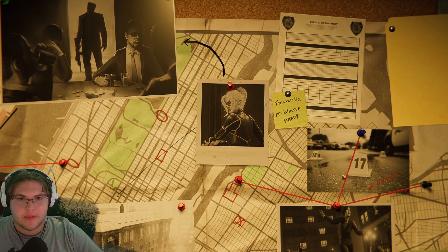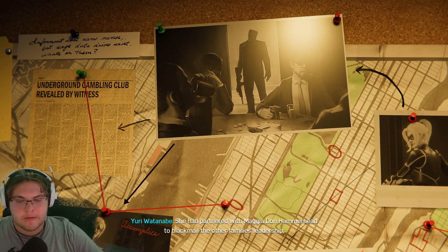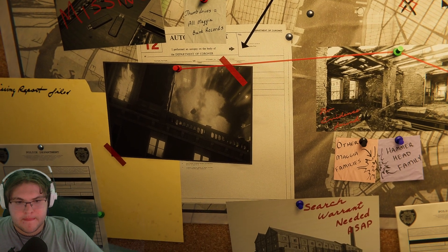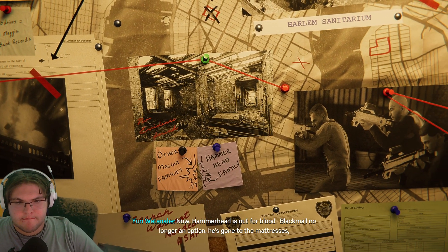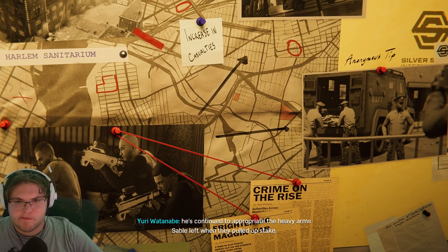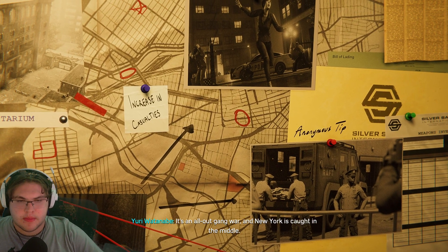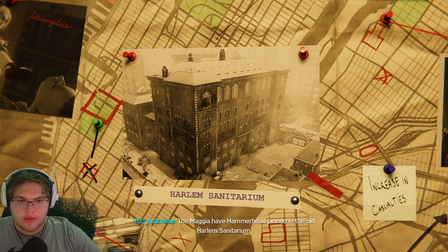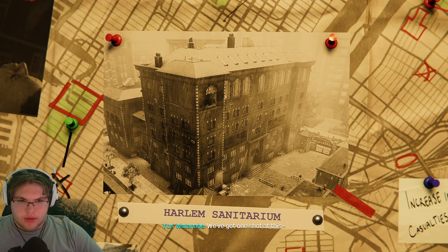Captain Yuri Watanabe, situation report. Felicia Hardy, aka the Black Cat, is missing, presumed dead. She had partnered with Magia Don Hammerhead to blackmail the other family's leadership. Hardy betrayed Hammerhead. Using appropriated Sable weaponry, he retaliated — aggressively. Both Hardy and the blackmail material were lost in his attack. Now Hammerhead is out for blood. Blackmail no longer an option, he's gone to the mattresses, hoping to eliminate the other Magia Dons by force. He's continued to appropriate the heavy arms Sable left behind. We've impounded as much of Sable's equipment as we can, but it may not be enough. It's an all-out gang war, and New York is caught in the middle. But we may have just gotten lucky — the Magia have Hammerhead pinned in the old Harlem sanitarium. If we can keep his men distracted, a small team may be able to infiltrate the building and take him alive. We've got one shot at this. We have to make it count.